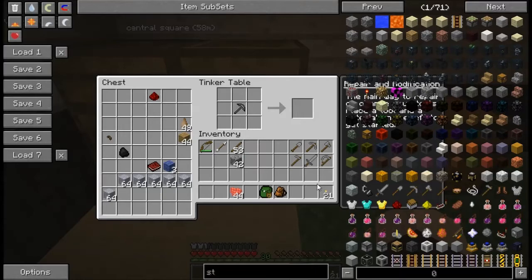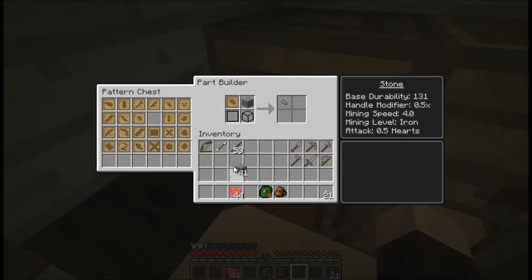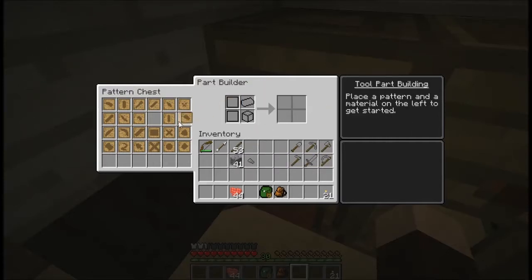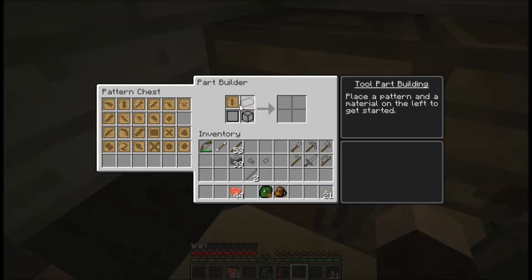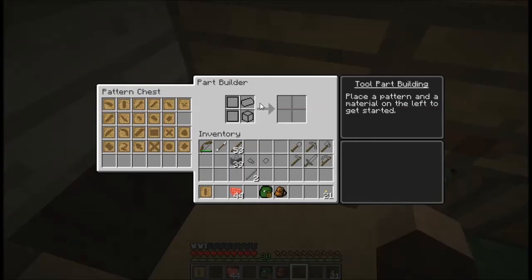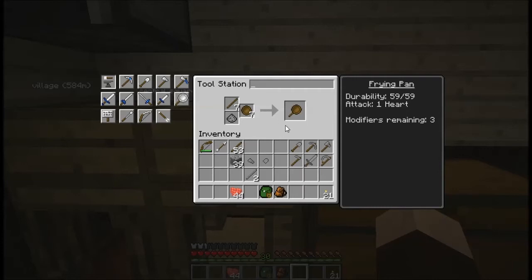I'm missing something — I'm going to need an axe head pattern and a shovel head pattern so I can make these. I'll go ahead and make a stone tool rod and another one of those while I'm at it.